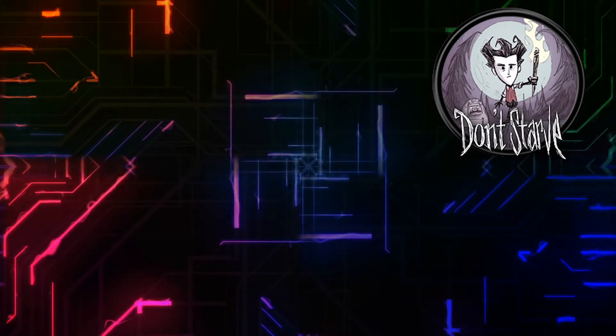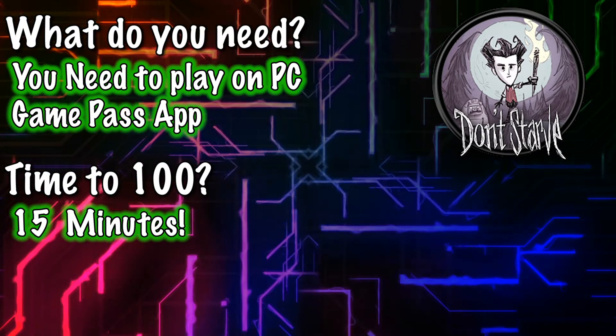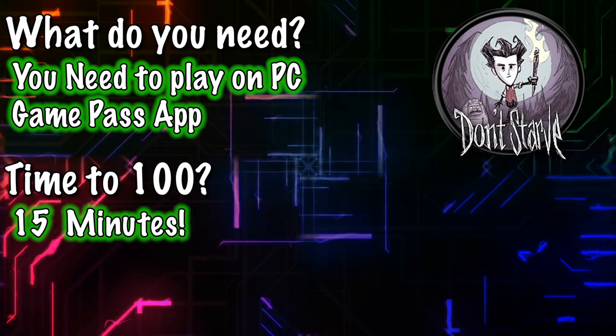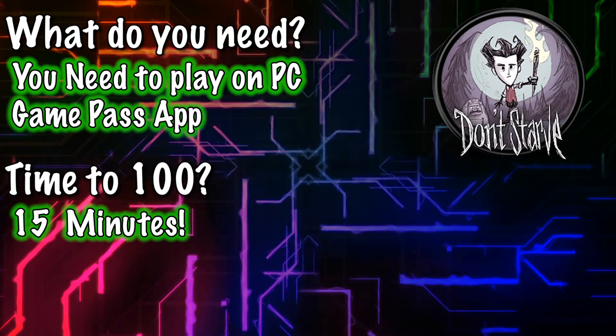Hey, what's going on guys, it's me Movey, and I'm back again with another super easy and fast guide to add to that 100% list. Today I'm showing you how to beat Don't Starve in under 15 minutes. For this fast completion you will need access to a PC, as you cannot open the developer console on Xbox, which is integral to the quick completion. You also need the Game Pass Ultimate to play on PC.